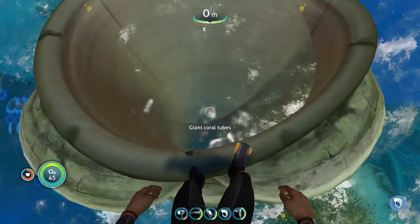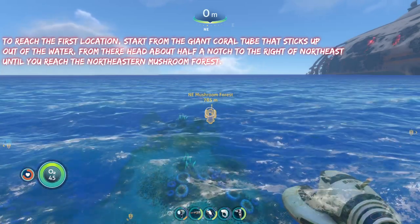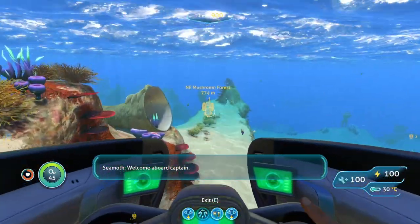To reach the first location, we are going to start from the giant crag that sticks up out of the water and from here we are going to head about half a notch to the right of northeast until we reach the northeastern mushroom forest.